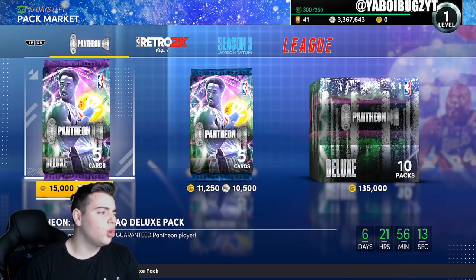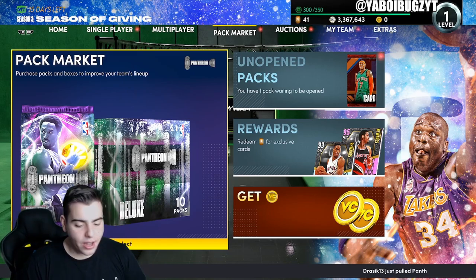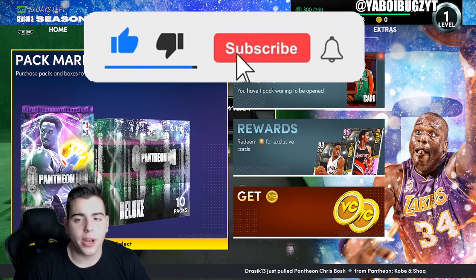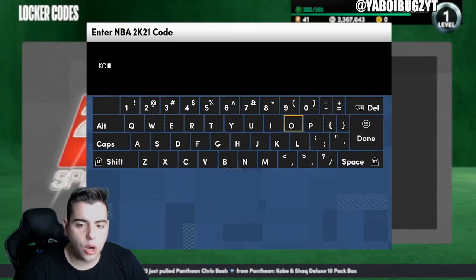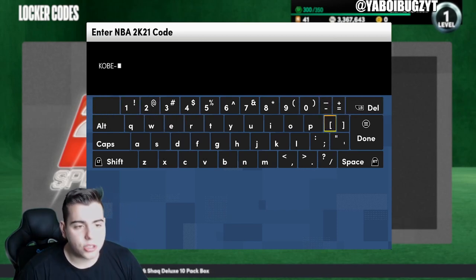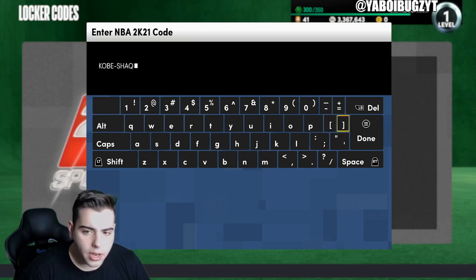What's good YouTube, it's your boy Bugs back on another NBA 2K21 MyTeam video. Today we are going over this new locker code for the new Kobe and Shaq pack. If you could please smash that like button and drop the sub down below it'd be greatly appreciated. Make sure to follow the new channel — we do sports cards and box breaks on there.